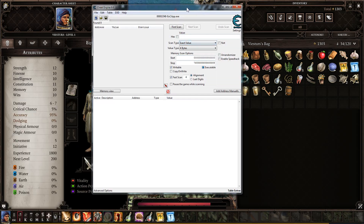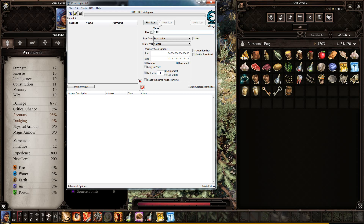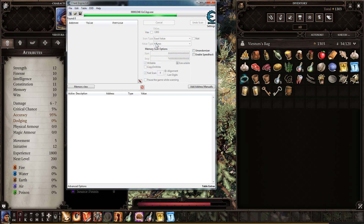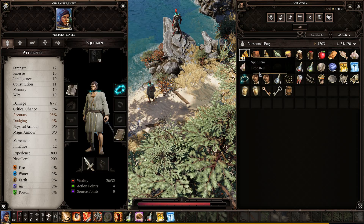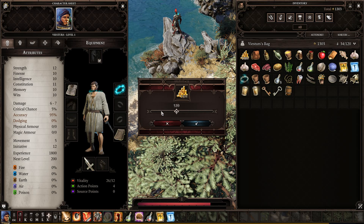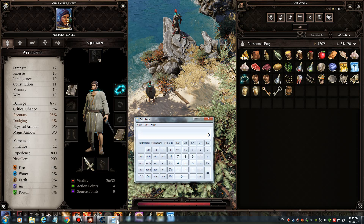So let's search 11303 in Cheat Engine. First scan. Now I'll split the gold — split one, drop.